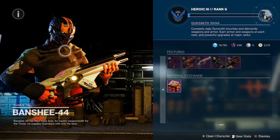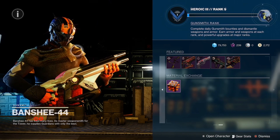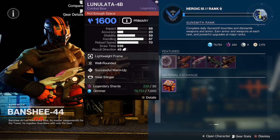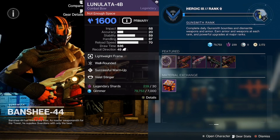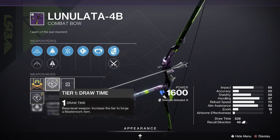Guardians, what is up — we're back here again for the Banshee-44 featured weapon reset. For today we got the Lunalata 4B with Successful Warm-Up and Well-Rounded, coming in with the draw time masterwork.